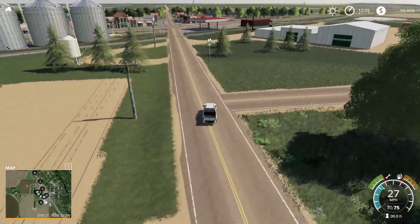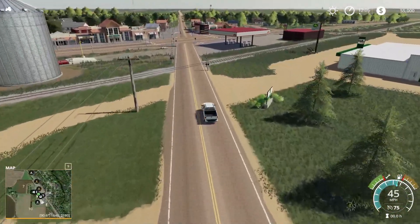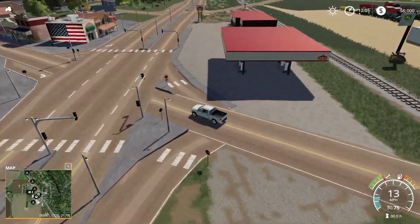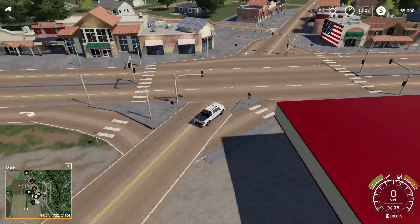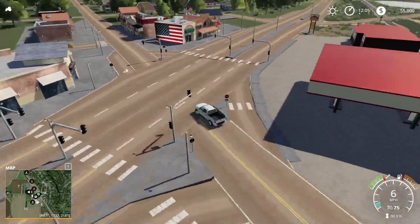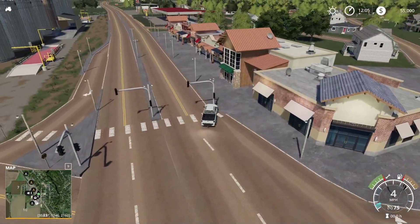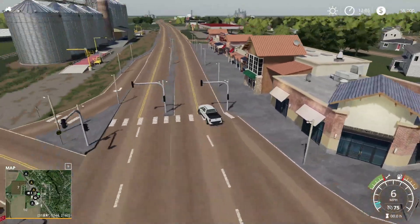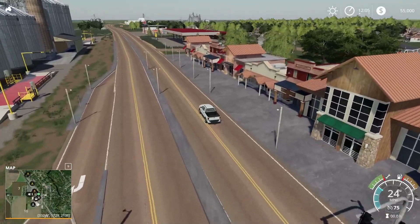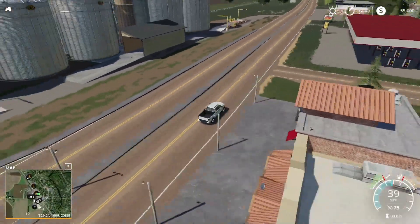Right there on the left we do actually have a sell point — the Royalton, Minnesota Cooperative. They're going to take corn, what looks like dried corn. So dry or wet corn, and then they're also going to take cotton, sugar cane, sugar beets, potatoes, and it looks like all your basic crop types at this end as well.